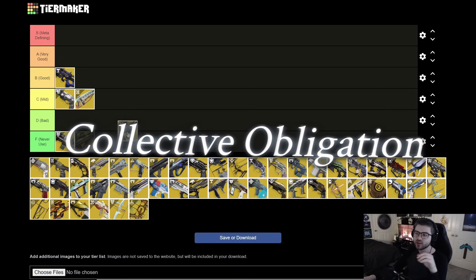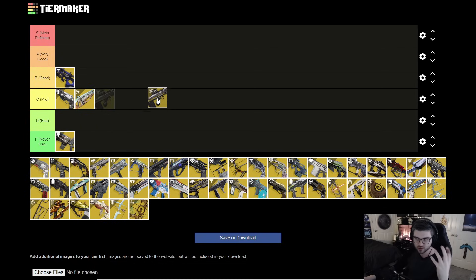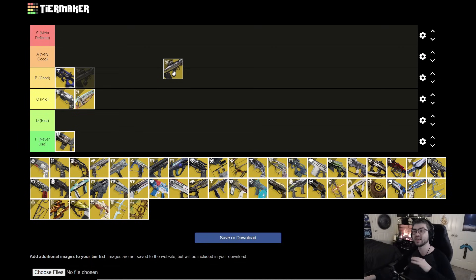Next is Collective Obligation. It falls into the same category where Pulse Rifles aren't the strongest right now, but this one is still very, very good. It can apply all Void debuffs — Volatile, Suppress, and Weaken. It plays into your Void subclass extremely well, and with Prismatic you can use Void even more often. It's going in A tier just for the sheer build crafting potential alone.